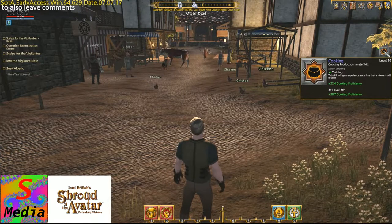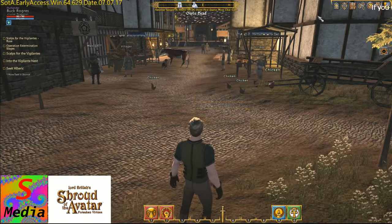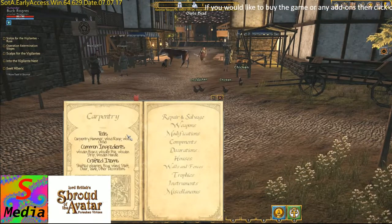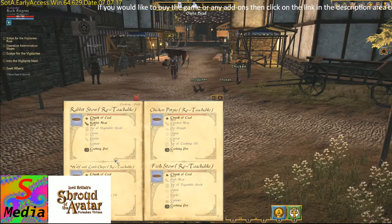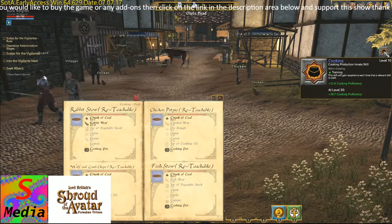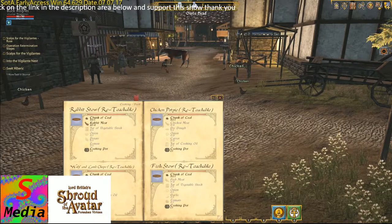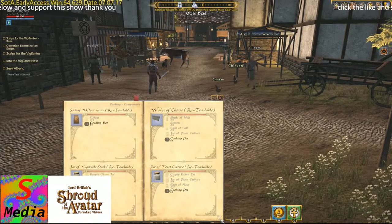To get our cooking proficiency up we need to learn some basic skills. This character has already been reset and for some reason you keep some of your items from the reset. What we need to do is go back to our cooking. The food we're going to look to cook is the rabbit stew, but we need a proficiency level of 40 before we can cook this. The cooking proficiency is only at 22.4. I'm going to show you where to get the recipes from if you don't have them.